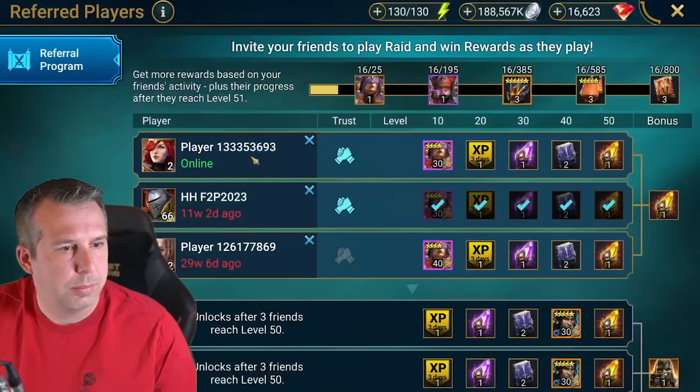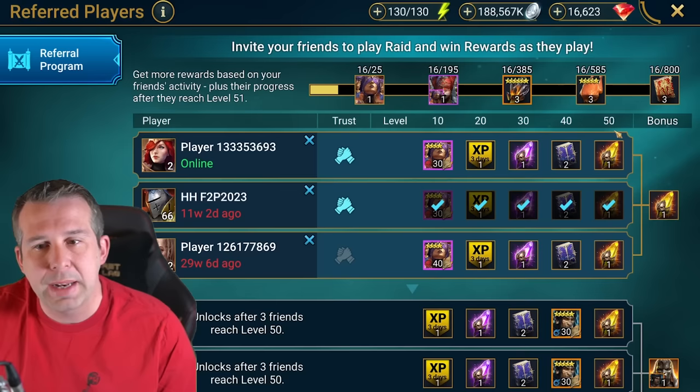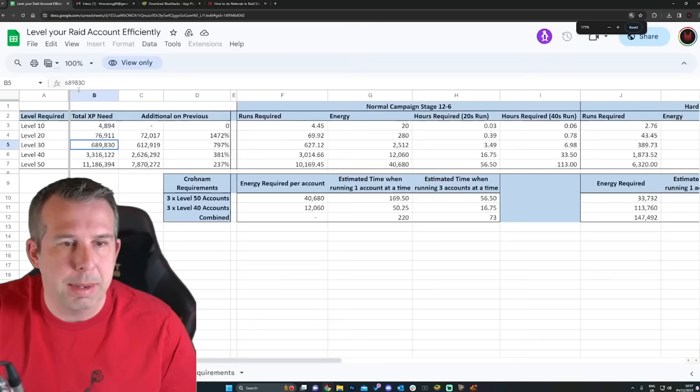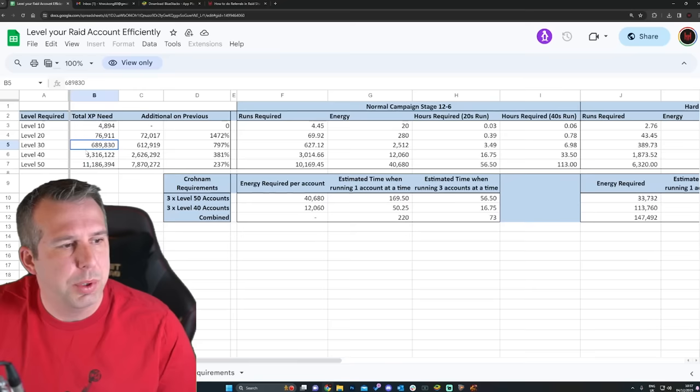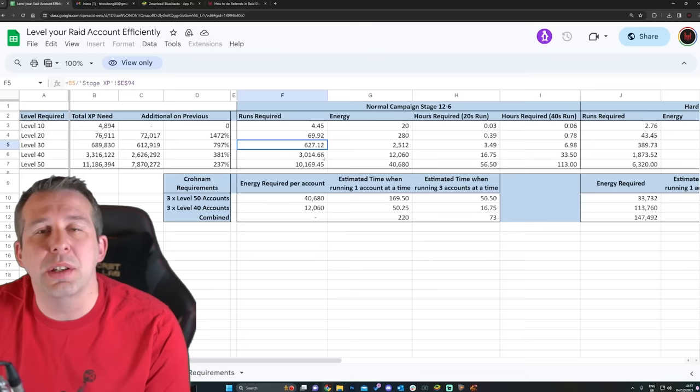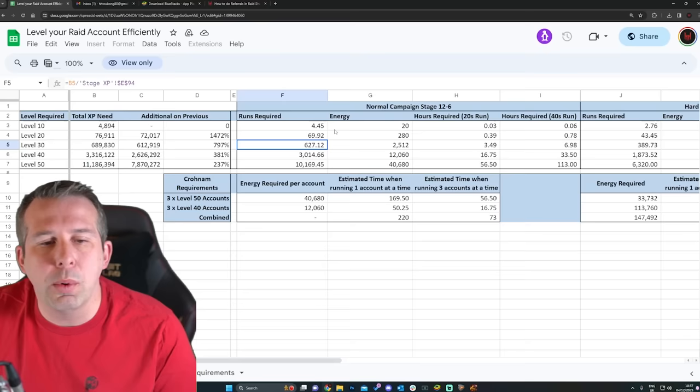If I go back to my main account I should see my referral account spinning up in that third spot - there it is, online and leveling, love it. The spreadsheet tells us how much XP we need to hit level 50 or even just level 30 if you just want the void shards. To get to level 30 we're talking nearly 700,000 XP, whereas level 50 is 11 million XP - significantly longer. It depends how casual you want to be.